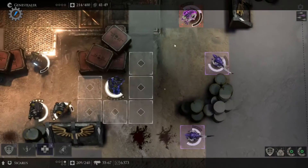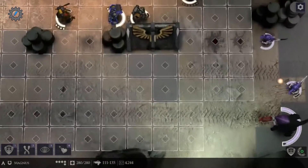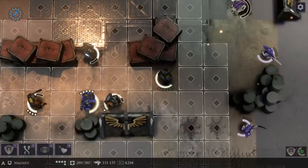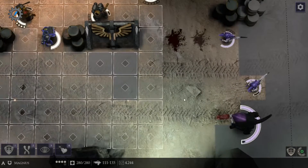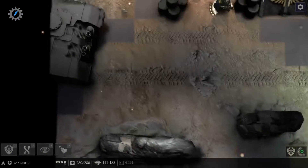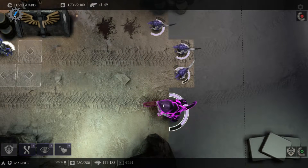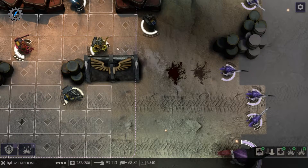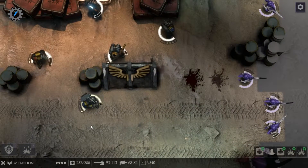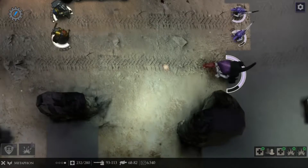It wasn't terrible. Also it wasn't great, but it wasn't terrible. If you step here, can you hit anything? No. Alright. Step here — nothing around there that's gonna eat you. Good. Start shooting. We don't have long to bring his health down. Can't shoot anything from there — figures. Step in front. Protect him.